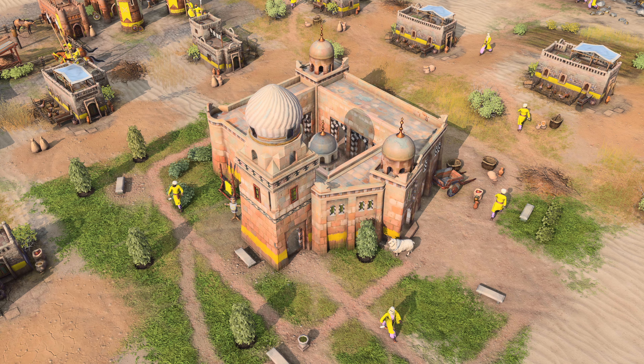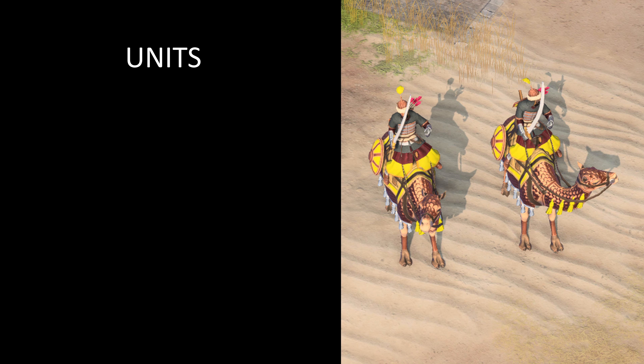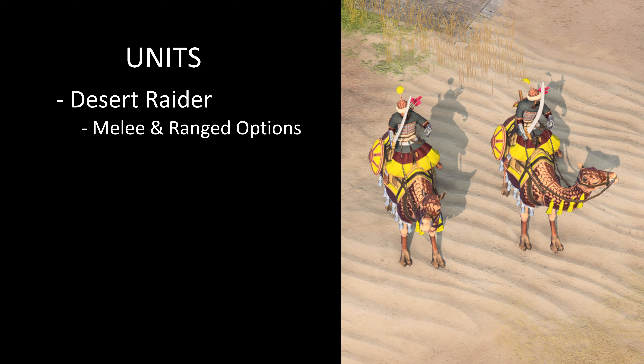The Ayyubids feature a unit roster brimming with tricky abilities. Early on, the Desert Raider causes confusion in the enemy ranks with its mastery of both melee and ranged combat. Wielding both sword and bow, the Desert Raider is a versatile camel unit available at both the archery range and the stable.